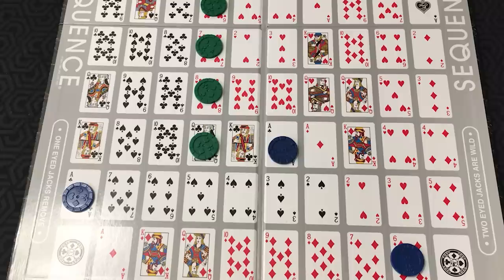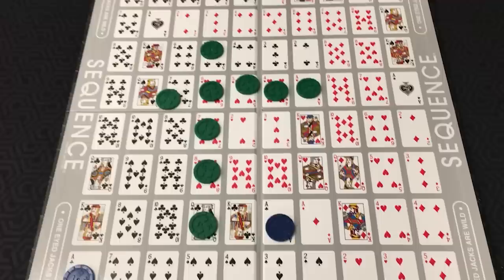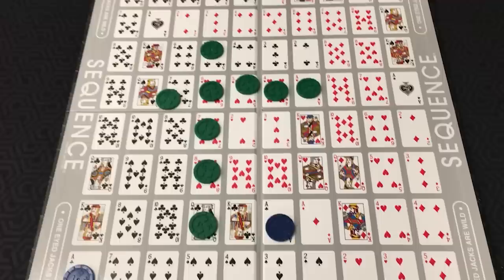If you play with a team, you use the same chips for your team, but there must be no table talk or coaching team members. You can't say anything that alerts your teammates to what you're going to do, and if that ever happens, every member of that team must forfeit one card of their choice from their hand and put it in the discard pile. If you ever run out of cards in the draw deck, you shuffle the discard pile and create a new deck and keep going — placing chips for cards until a team makes two sequences. You can actually use chips of the same sequence in another sequence.